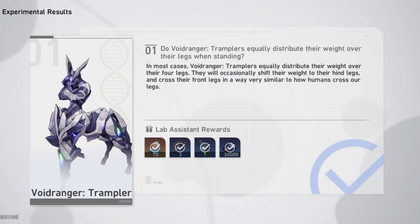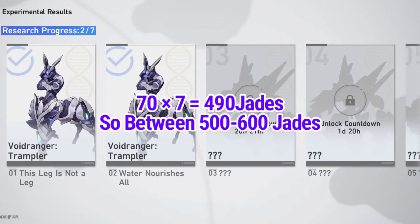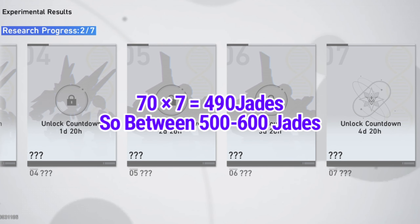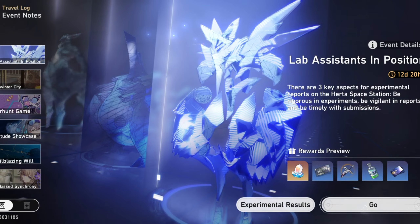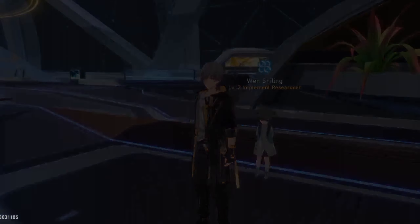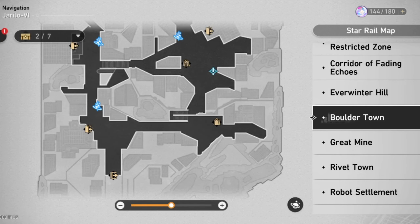In this event we have 7 phases. I already got 70 jets from the first two days, so 7 times 70 is 490 - we can expect between 500 to 600 jets from this event. That is also quite a good event.